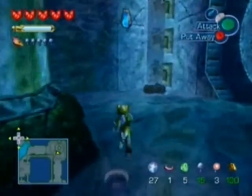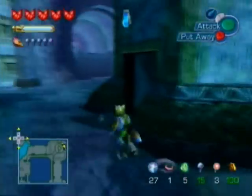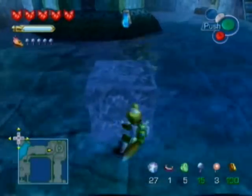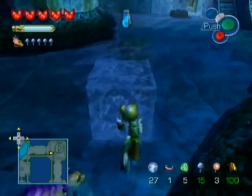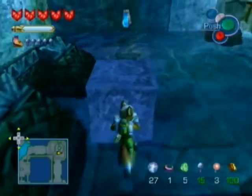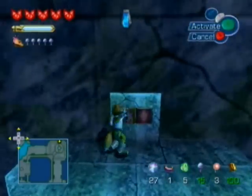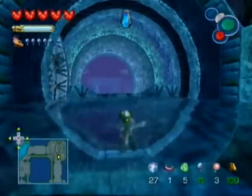Okay, I see what we're supposed to be doing here. We actually need to raise the water again to get through. The reason we had to lower the water was to push that switch over there to open up the door to the next area. What we need to do is take this cube and put it over here so we can climb back up and raise the water level again. Alright, there we go — now we'll raise the water level and we can swim through to the next area.